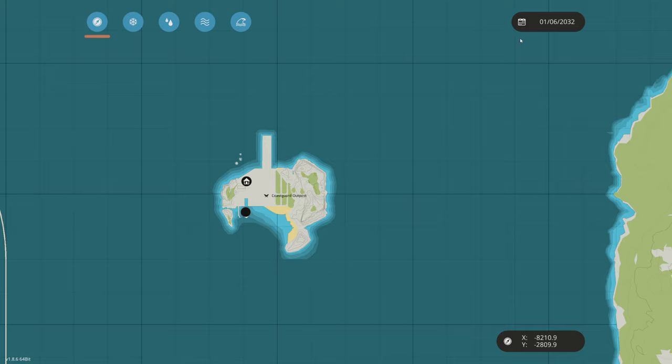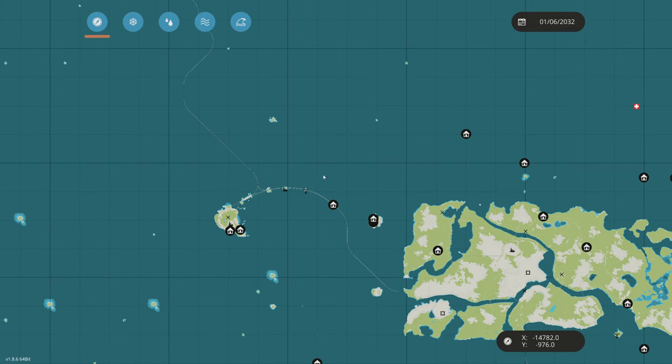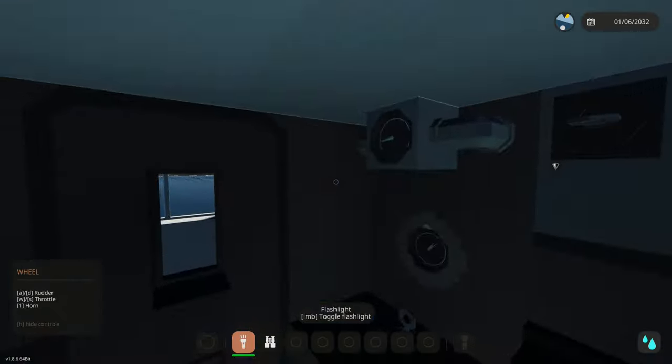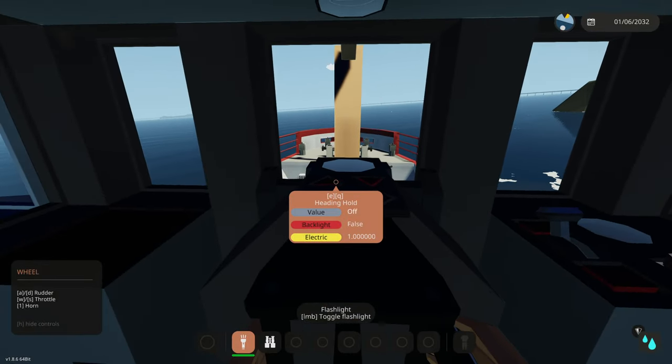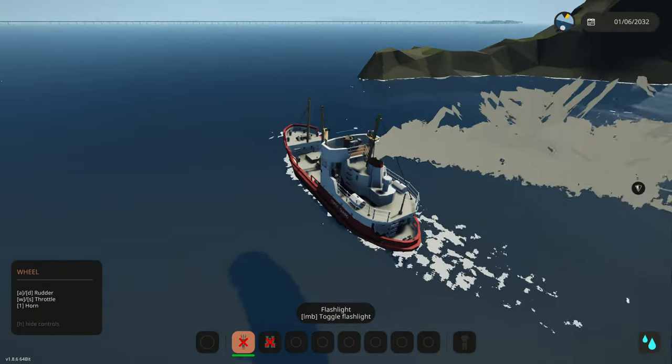Let's open our map and zoom out. I think we're already in it - right here is the bottom of the Bermuda Triangle, and the center is right over there. We're going to do a U-turn; we've got about five kilometers to go. While we're heading over there, let's look at what we've got going on in here.